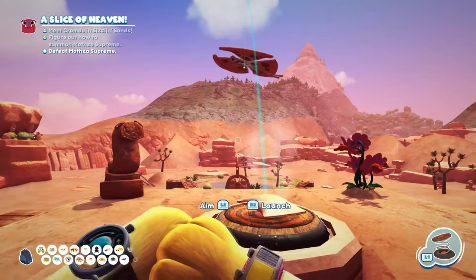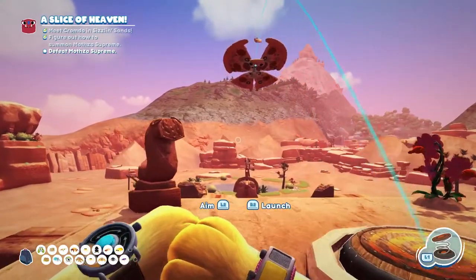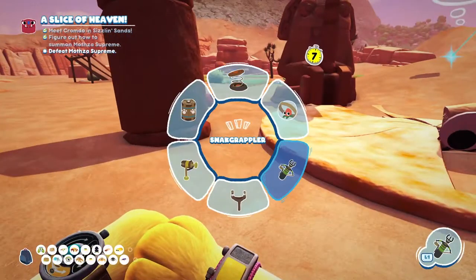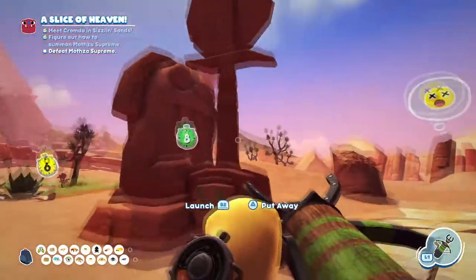So once it stops, launch the launch pad and it's going to hit the Mothzilla and it's going to drop. We need to run down again, get out our snack grappler, and drop the Peter Cutter on the Mothzilla.